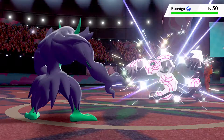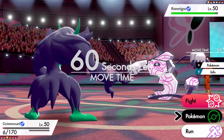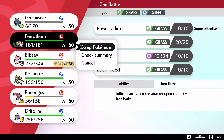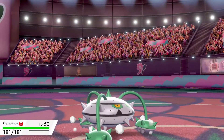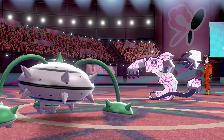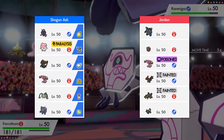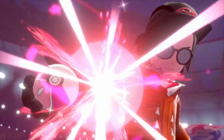Here is the opponent's Runerigus — that shiny looks really good — and it's going to take some poison damage. We switch to Ferrothorn, which will tank pretty much anything other than maybe a Body Press. We do get a speed drop but it's not a problem. There are Toxic Spikes now, which is a bit of an issue — we don't have any Poison types or hazard removal on this team. Ferrothorn can't get poisoned, so we can swap out and back in. We go for Power Whip, which should get rid of Runerigus, but they Dynamax instead.